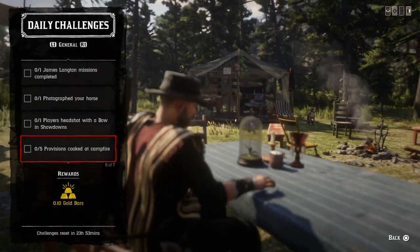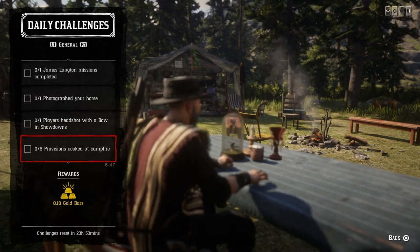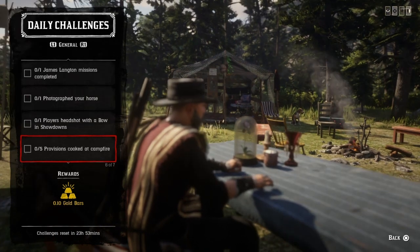For five provisions cooked at the campfire, go to your campfire or any campfire and cook your five provisions. Once you do that, that challenge will be completed.